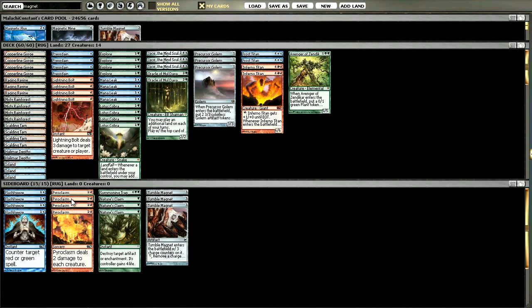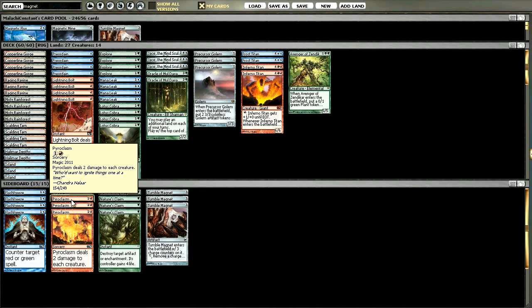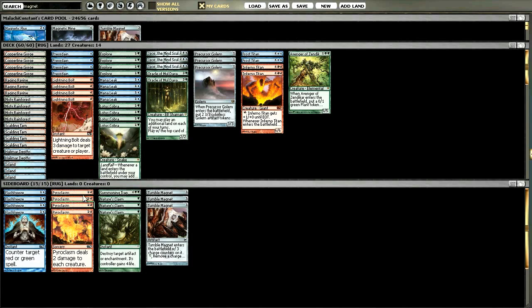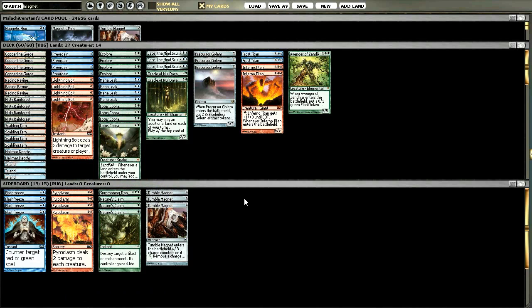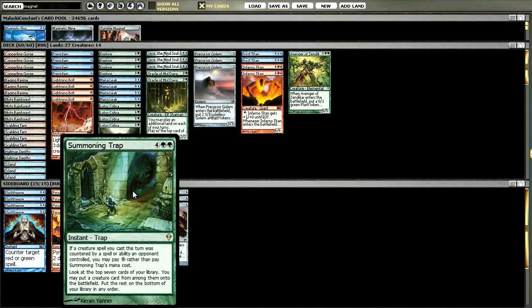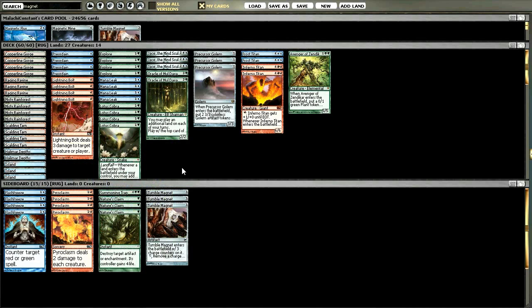My sideboard has Flash Freeze for Valakut, Pyroclasm for different aggro decks - although I'm thinking about moving away from these. It's a lot better when vampires was a thing; it still hits red decks and stuff like Boros, but I'm not really sure if that's the right choice. I have one random Summoning Trap that I'm trying out - I put it in for the mirror and against Cobblades so I can confidently slam down a turn two Cobra and hopefully trap into one of my big fatties, because this deck has a lot of threats. It's also good to draw late as an instant speed play on their end step. I'm running Nature's Claims - I find these really good against opposing Tumble Magnets and Swords.